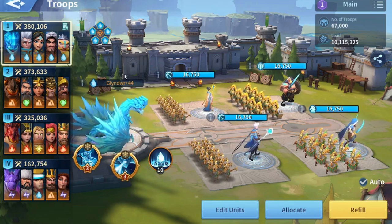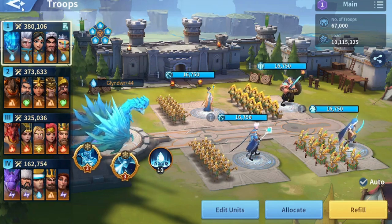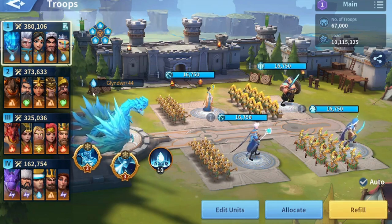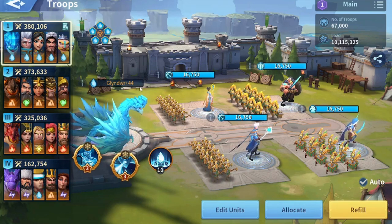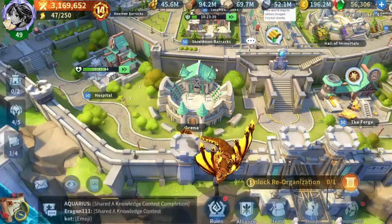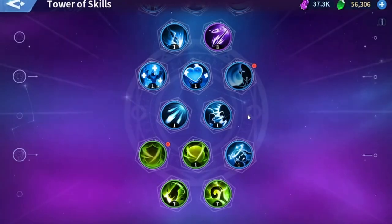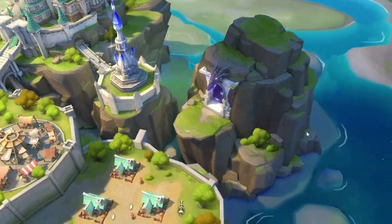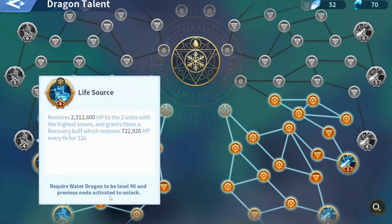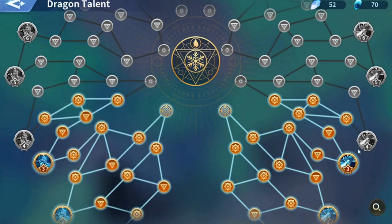I'm going to talk about the cons first because this is what is important. You can see that my water dragon has been stuck for a very long time — it is level 44 and the dragon talents are at 3 and 3. Even though I have more dragon crystals, I cannot upgrade it further because you need a level 46 dragon to unlock dragon talents level 4.